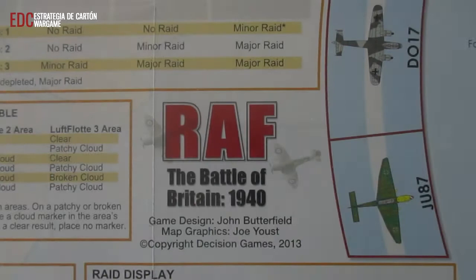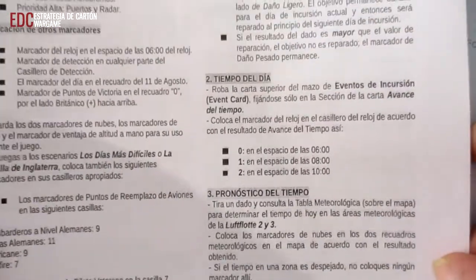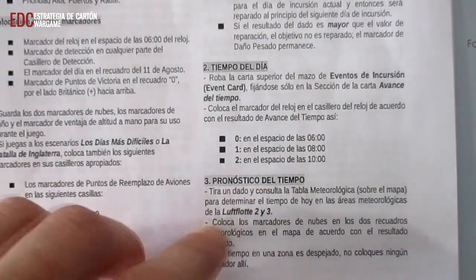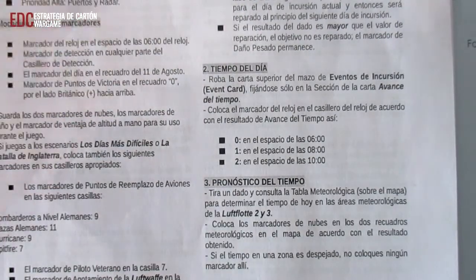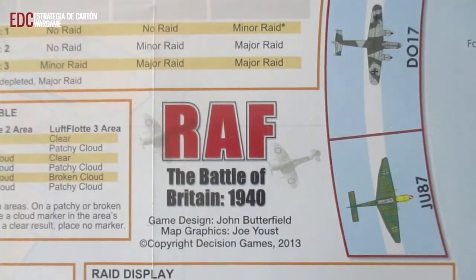Bien, ya nos encontramos sobre el mapa. Vamos a ver esto que acabamos de explicar para que quede más claro, como solemos normalmente hacer. Vamos a poner aquí las hojas de ayuda EDC. Una vez que terminamos lo que es el pronóstico del tiempo, hemos empezado lo que es un escenario normal del juego, con el tema de las reparaciones del tiempo del día, donde se verifica el pronóstico del tiempo al principio de cualquier escenario.